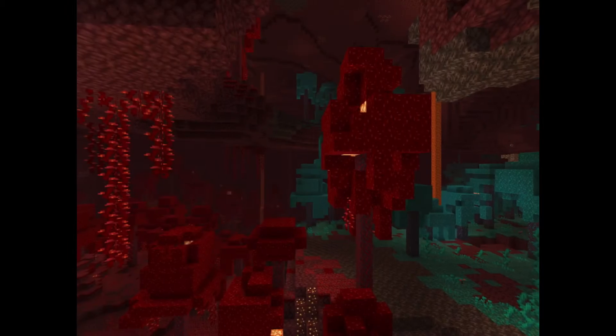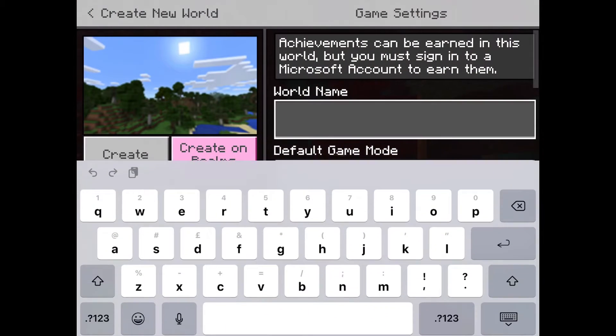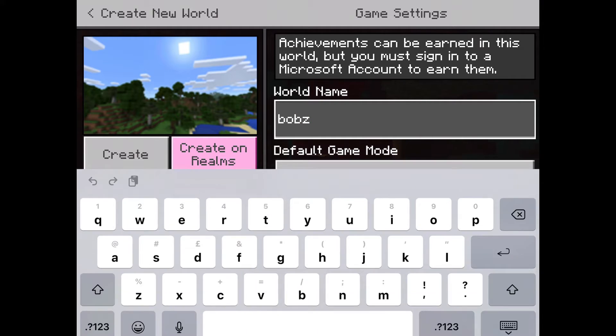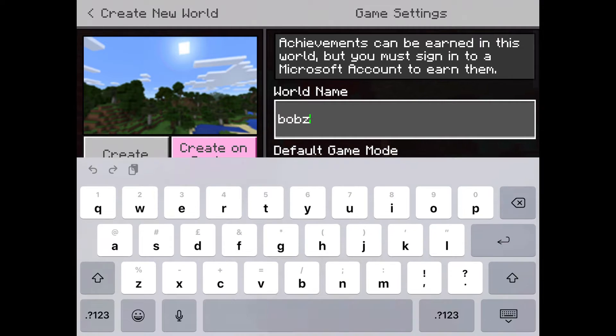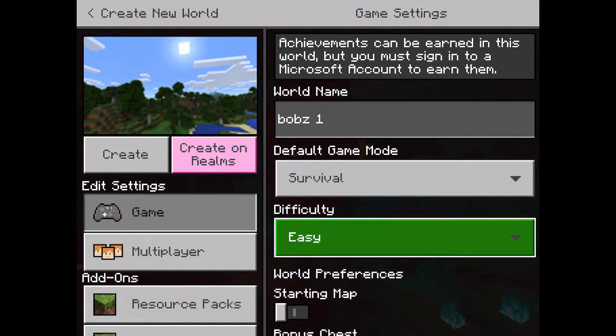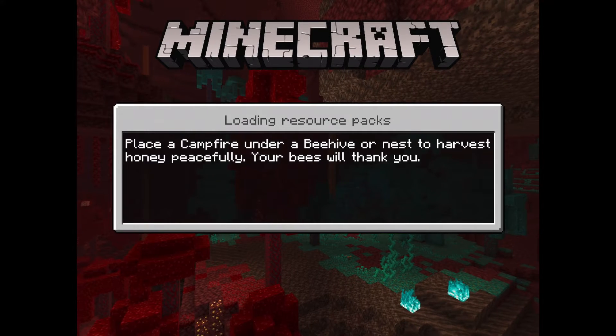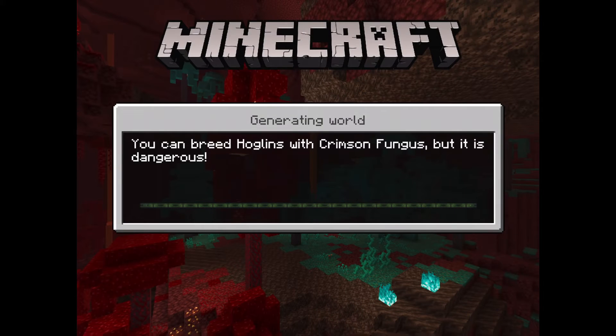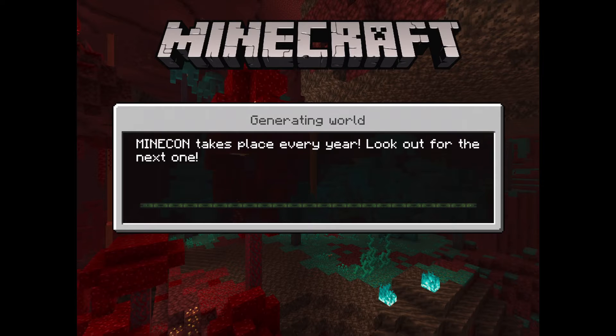What's up guys? Welcome back to another gaming video. Today we're going to be doing another chilled games video. I'm going to be making a Minecraft world called Bob's — Bob's 1 to be exact. I'm going to put it on easy because I don't play Pocket. I play Java with keyboard and mouse, so it's much harder on Pocket for me. So it won't be the best, but I hope you enjoy it. Today we're just going to get started.